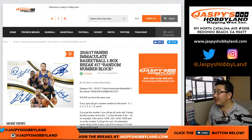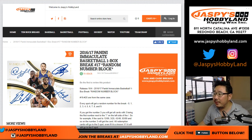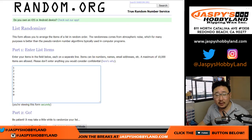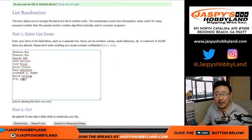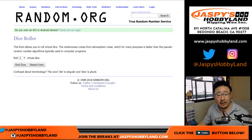Hi everyone, Joe for jazpiecehobbyland.com. We got a new case of 1617 Immaculate Basketball right here. We are doing break 16 right now. The next one is already in the store, but there's break 16. Big thanks to these folks right here for break 16, and there are all the numbers right here.